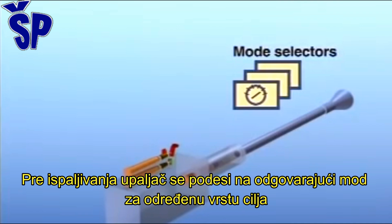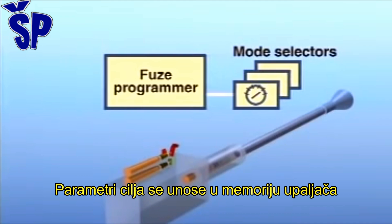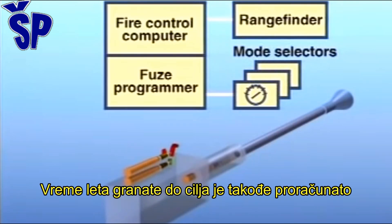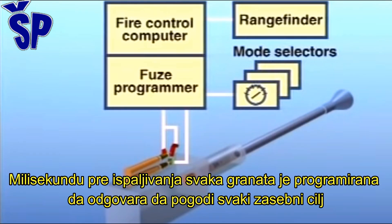For each engagement, the optimum function mode is selected. The required data are fed to the fuse programming device. Target range is calculated, and time of flight to target is calculated. Each round is then programmed individually to match the target milliseconds before firing.